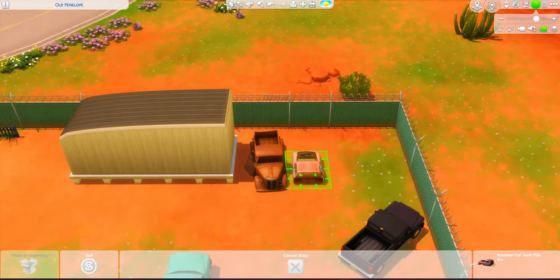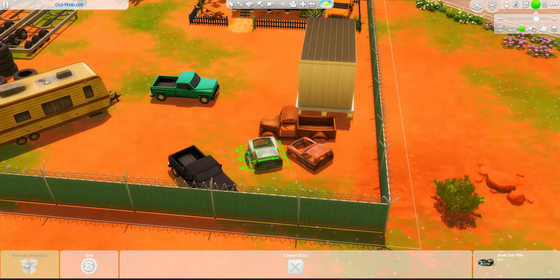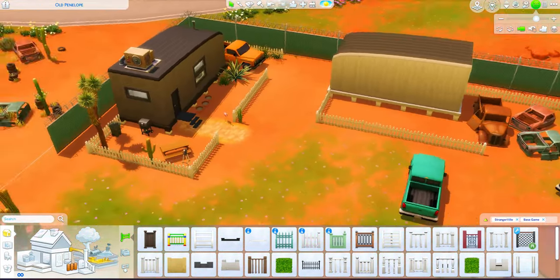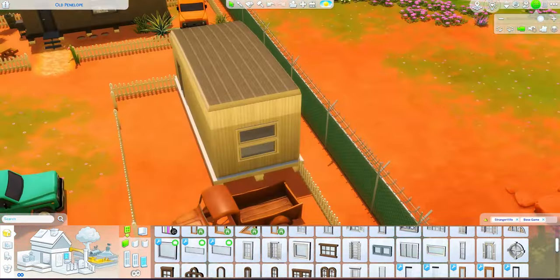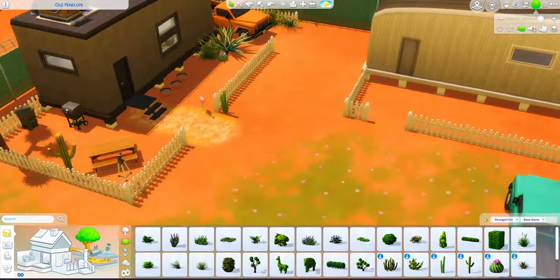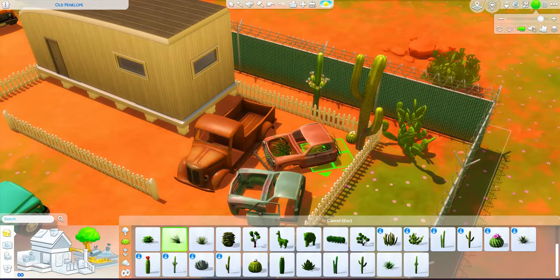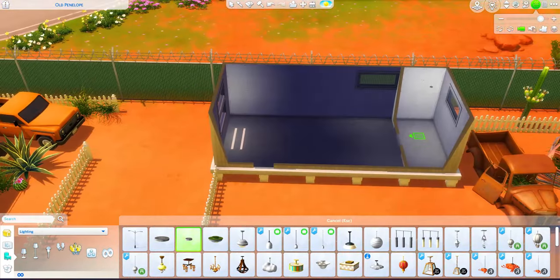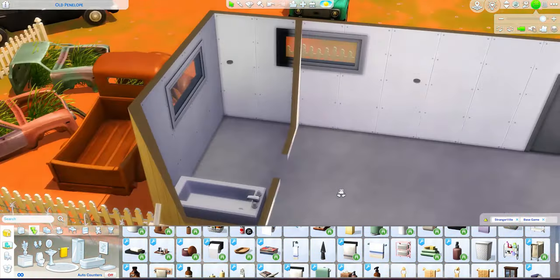The last build is for a single mom with a child — her favorite color is orange, you'll see. We've moved on to the second trailer now, the car-building guy. You can see I found the debug cars from StrangerVille. I'm only using base game and StrangerVille in this build — whatever world I'm in, I'll only use the pack that came with it, so if anyone wants to download the save file you'd be able to even if you didn't have all the packs.